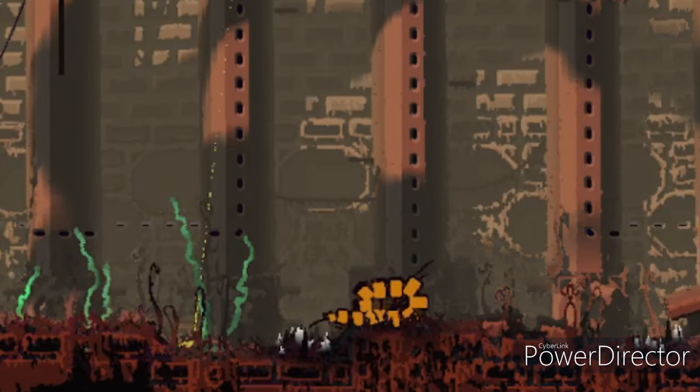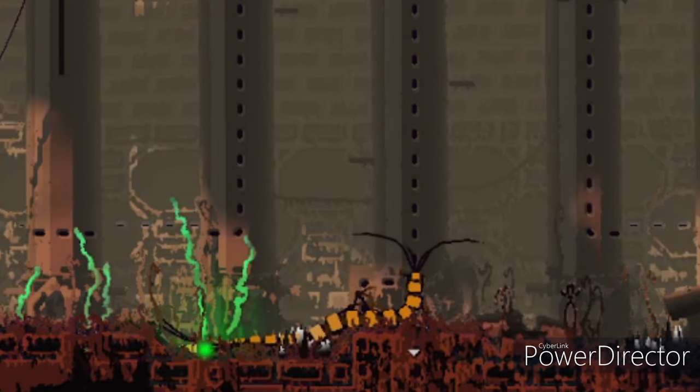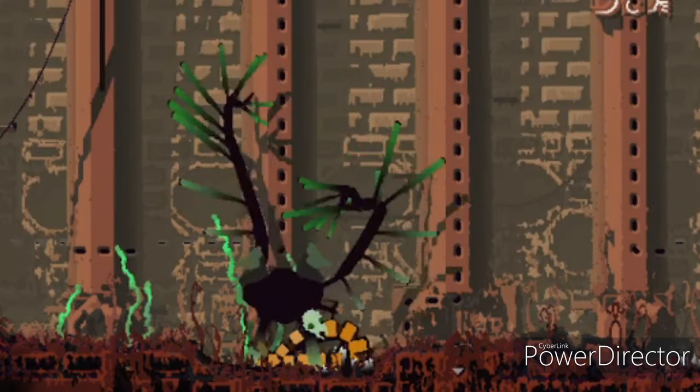A method I've never actually used, but definitely works: you can throw a tactical nuke on top of the centipede, which will guarantee a fortune to come down and kill it.